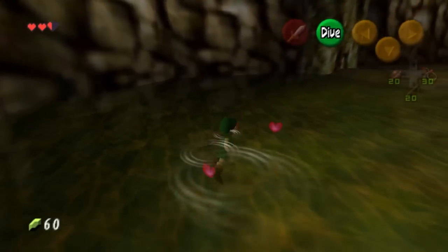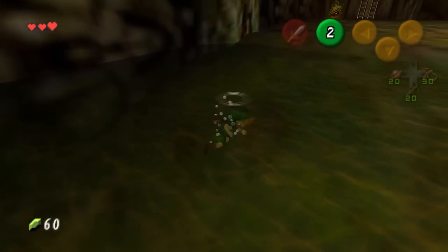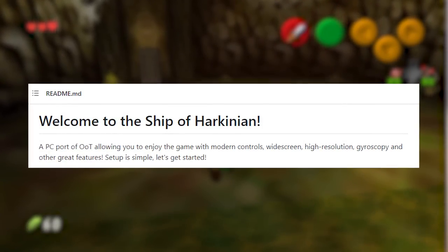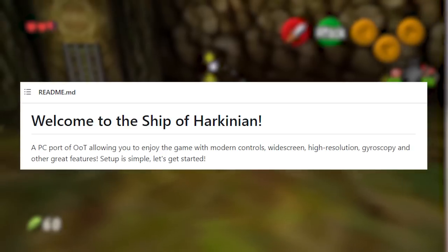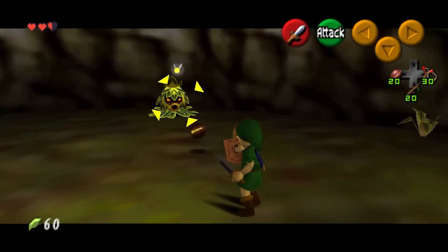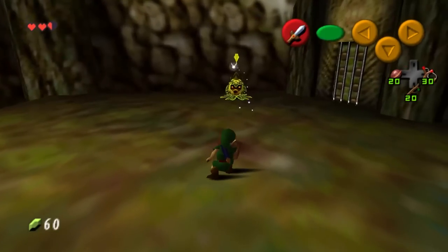If you were to ask Harbormasters exactly what they've done with the Ship of Harkinian, they would probably tell you this, because this is exactly what they do tell you in the readme. Ship of Harkinian is, quote, a PC port of OOT, allowing you to enjoy the game with modern controls, widescreen, high resolution, gyroscopy, and other great features. Sounds like pretty standard fare when it comes to remasters and ports, right? Well, wrong, because they've undersold themselves massively here.